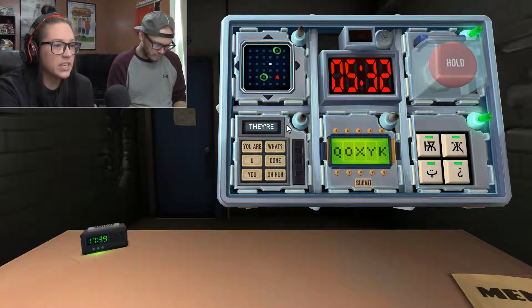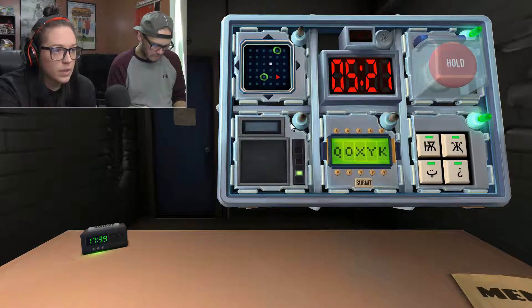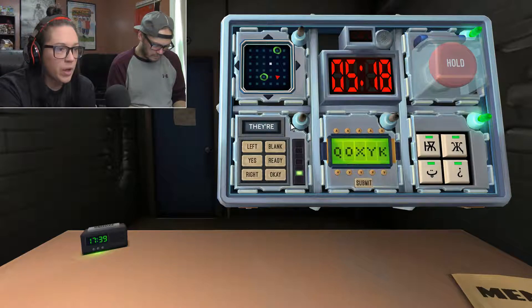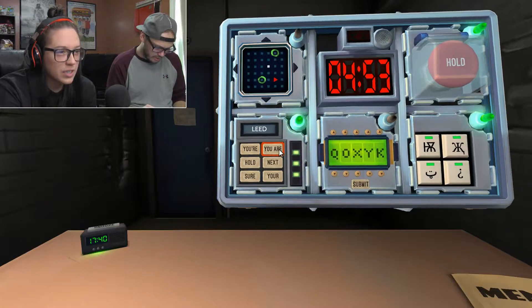Bottom left. U-Y-O-U. Sure? Nope. U-R-Y-O-U-A-R-E. Yeah. Got it. There. T-H-E-Y apostrophe R-E. Bottom left. Right. Yes. Yep. One more for that. Then the next one will be the maze. Lead, L-E-E-D. Bottom left. U-R-Y-O-U-A-R-E. Yep. Got it.